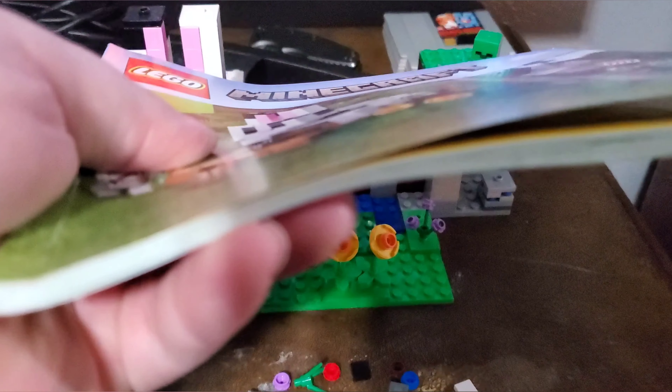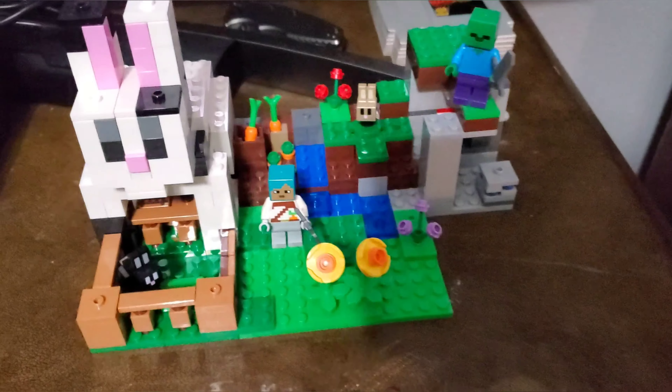So first off, here is the build. I'll show you how thick the instruction book is — it's pretty big. Right here you'll see the extra pieces you get. There's a little green piece — I don't know what they're called, but they're like the translucent ones used for lightsabers and stuff. Good amount of extra pieces, so pretty good.